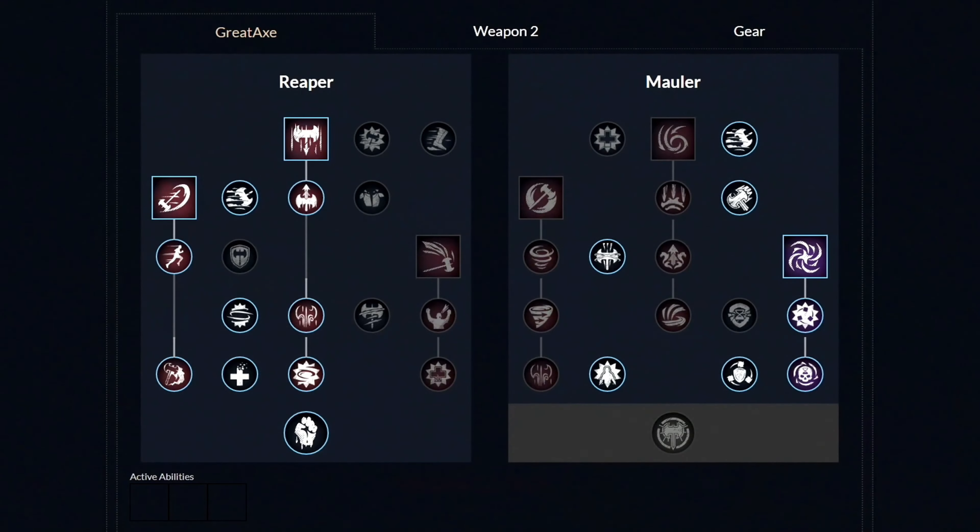For our first weapon we have the Greataxe. For weapon masteries: first unlock the first ability called Reap and then get these 2 perks. Then afterwards unlock the second ability called Charge and get these 2 perks. Now let's move over to the other side and unlock all 3 perks. Lastly, unlock the last third ability called Gravity Well and then get these 3 perks. From this point, you're free to pick and choose which perks you want to unlock next.